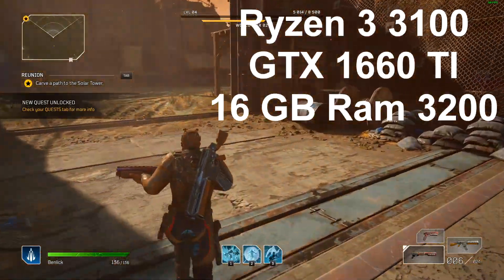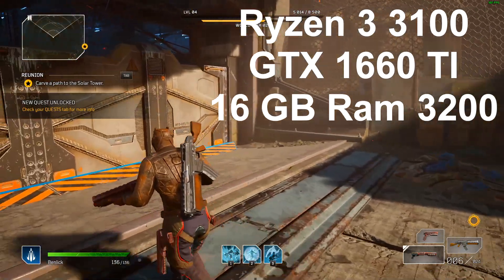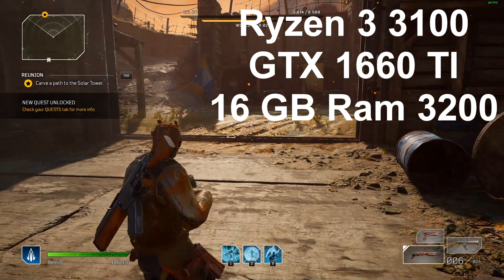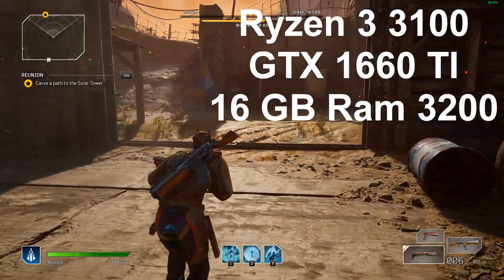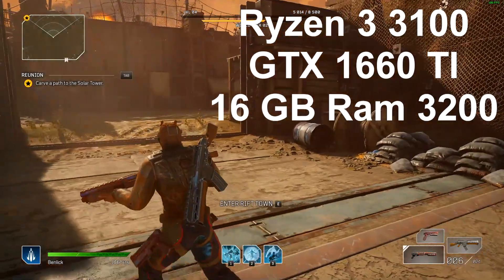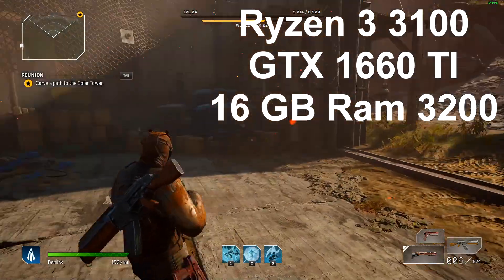Just to give a quick summary: I have a Ryzen 3 3100, which is four cores and eight threads clocked at 4.1 GHz. I have a 1660 Ti with 6 gigs of VRAM — a pretty decent card — and 16 gigs of RAM clocked at 3200.